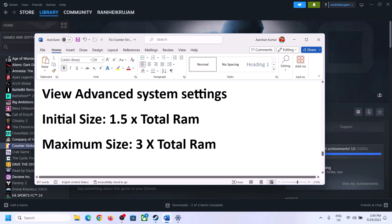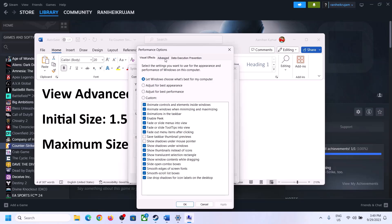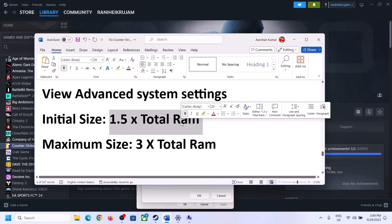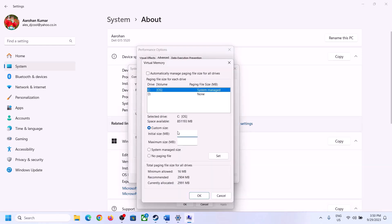The next step is to increase the virtual memory. Type 'View Advanced System Settings' in the Windows search box and open it. Click on the first Settings button, go to the Advanced tab, and click Change. Uncheck the box that says 'Automatically manage paging file size for all drives,' then select the drive where the game is installed.